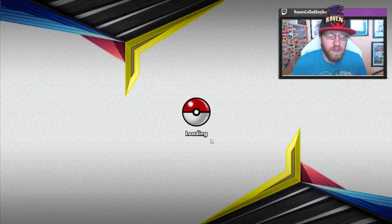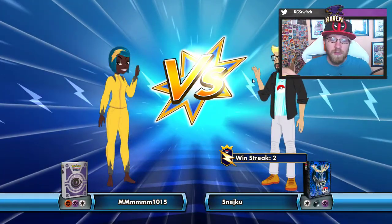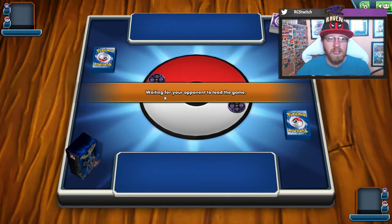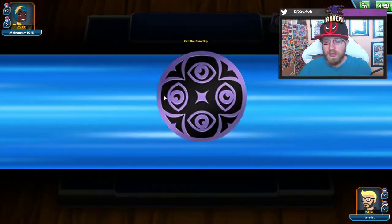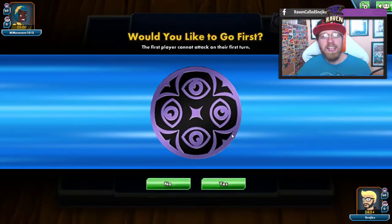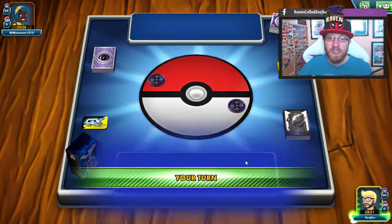Let's play the first game. Do we want to go first or second? We want to go first because we want to evolve first — that's the ideal turn for a Zoroark deck. We flip heads and choose to go first.